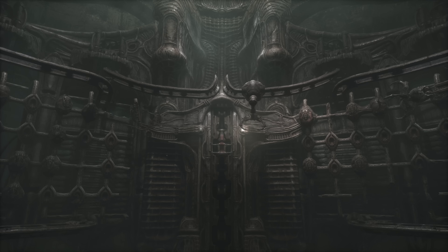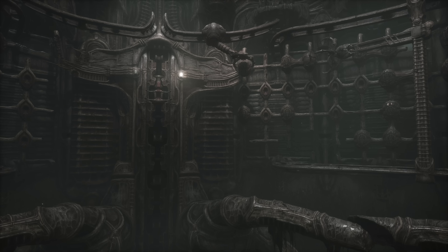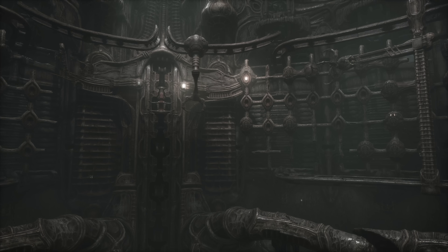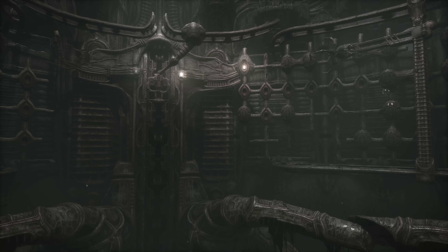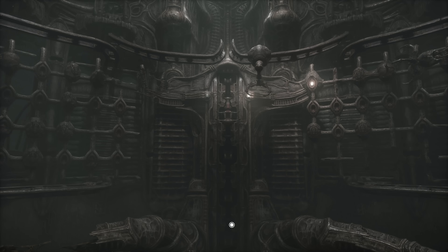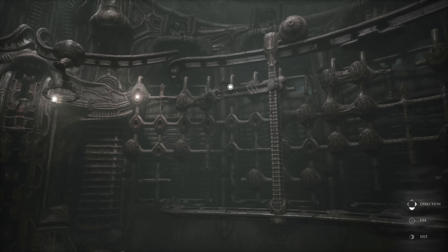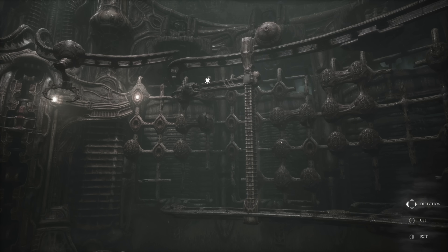Within the first five minutes of the game you'll unlock the key arm thing, and that lets you gain access into the large hall with the pillar in the middle. If you take the first door to the right you'll find an elevator which takes you to the top, and if you follow the path you'll end up on a platform near the top middle where you'll have to do the sliding puzzle.